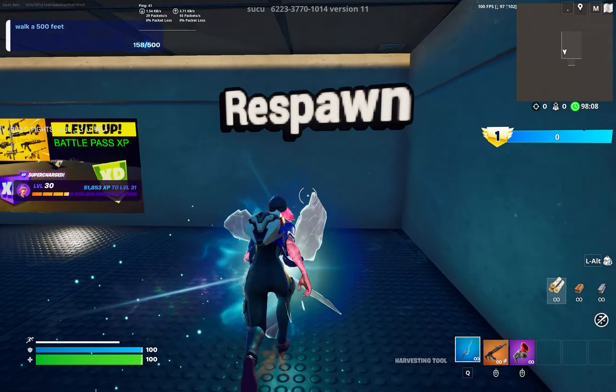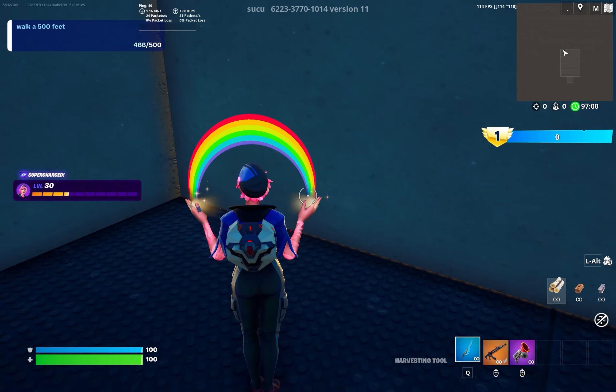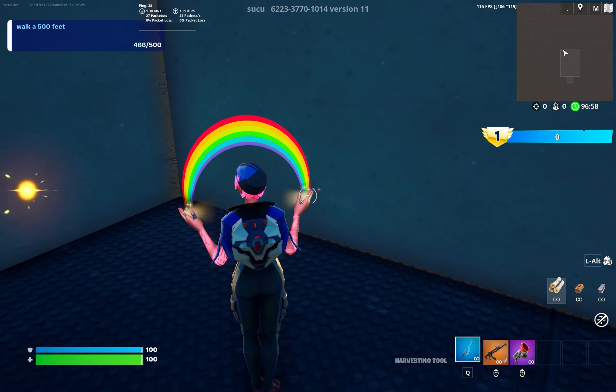Once we are here, just start building cones. So you have to start from this corner. Let's just build like 12 floors: 1, 2, 3, 4, 5, 6, 7, 8, 9, 10, 11, 12. So right here you're gonna find an interact button, as you guys can see.